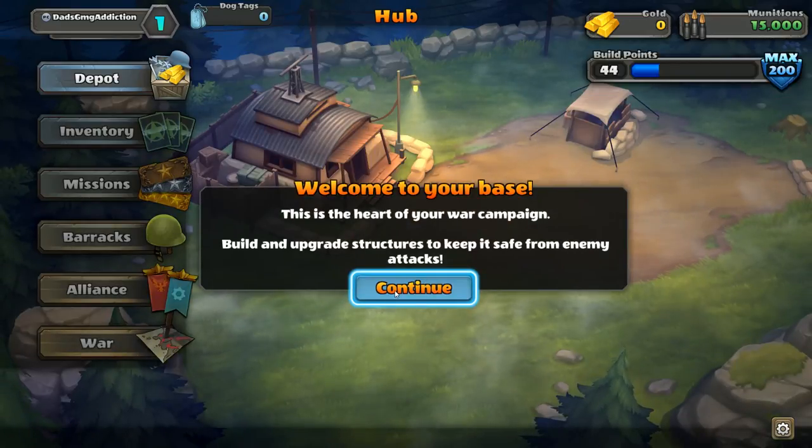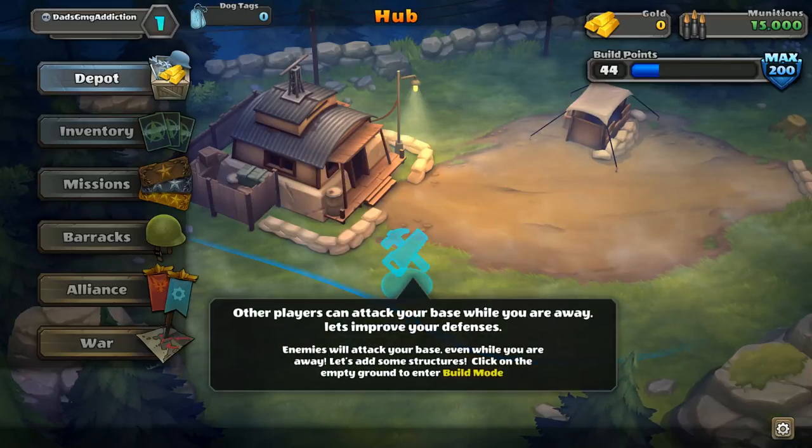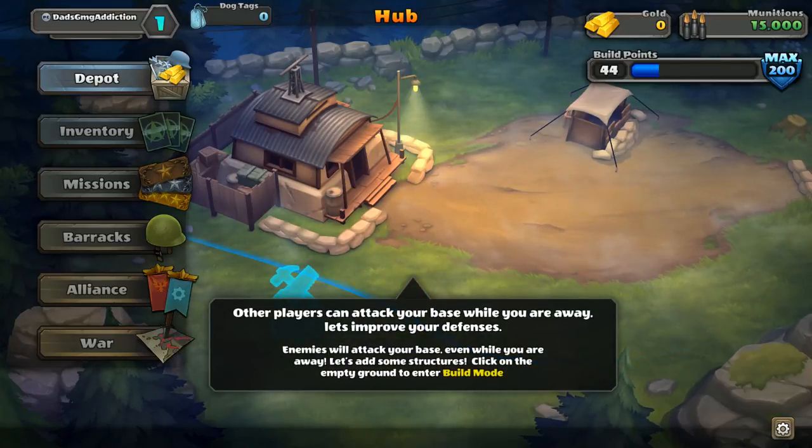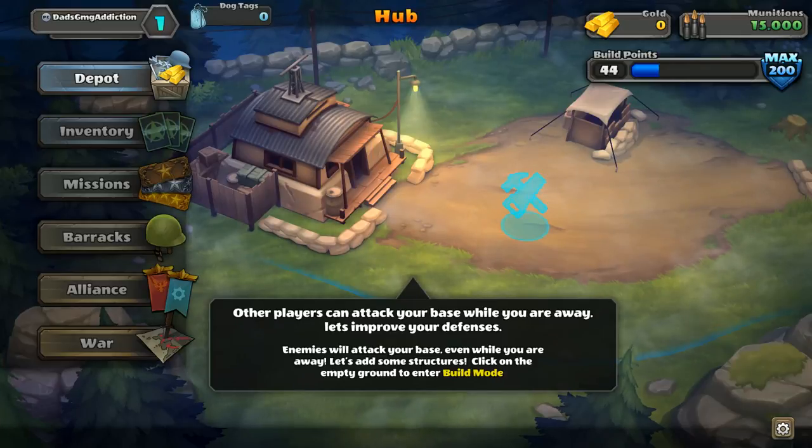Welcome to your base. This is the heart of your war campaign. Build and upgrade structures to keep it safe from enemy attacks. Other players can attack your base. I hate it when enemies can attack your base and they steal stuff.